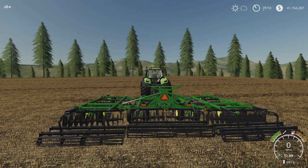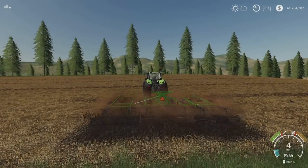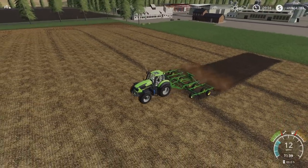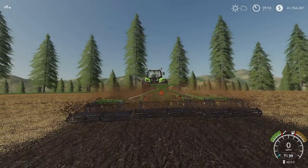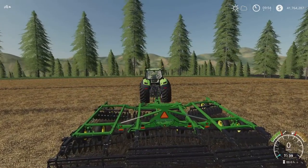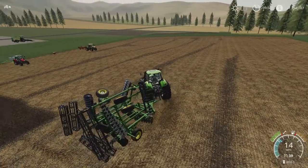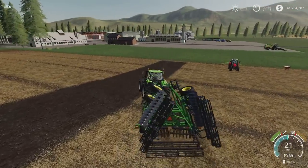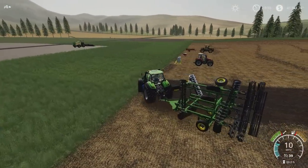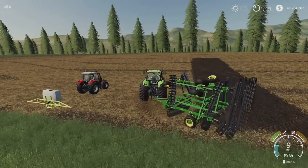Nice unfold animation. Cultivating out to 9m at 12 miles per hour — does its job. It's that thing, isn't it, that when you're trying to do a job and you want something to happen quicker — but it's more realistic. With the hydraulics, it takes a while to fold them up. That's the John Deere 2660 VT disc by LR Modding.